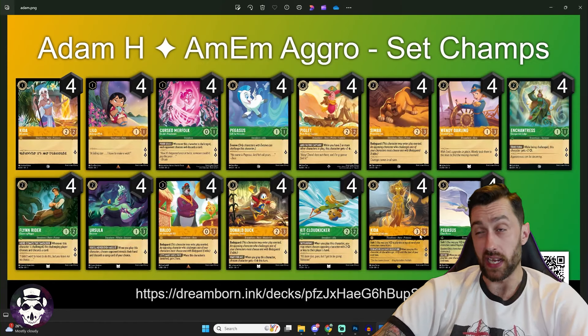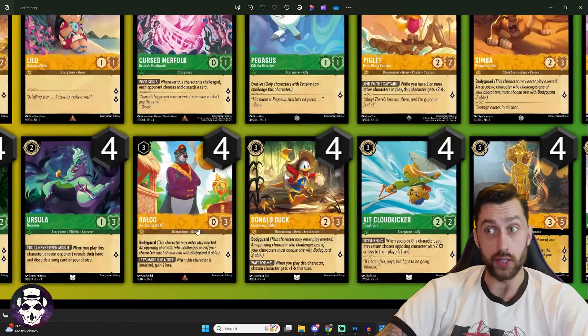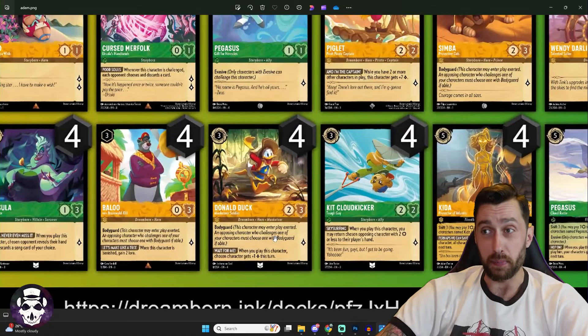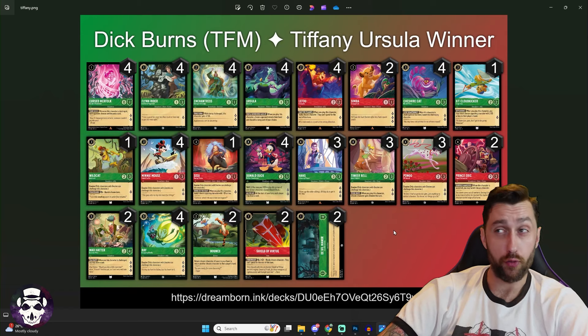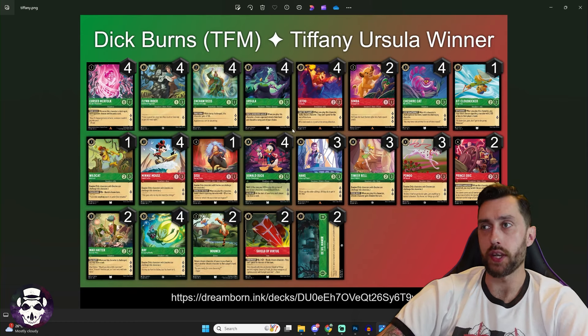Our final Emerald Amber list is a full-on aggro deck. Running the four Kida package but no Under the Sea — she's just there for a free questing turn and board control. Four Lilo for aggressive questing, four Merfolk, four Flynn Rider, four Piglet who gets plus two lore with two other characters on board, four Simba as Bodyguard, four Wendy Darling questing for two on a 1/3, four Enchantress questing for two who gains plus two strength while being challenged, four Ursa to snipe Be Prepared and Grab Your Swords, four Baloo with Bodyguard who gains two lore when removed, four Donald Duck for card draw and aggressive questing, four Hans questing for three, three Tinkerbell, four Pongo, two Eric for removal, two Mad Hatter questing for three who draws a card when challenged, four Ray with Evasive questing for three, plus bounce, Shield of Virtue for re-readying, and DeVil Manor as an aggro location. Congratulations to Adam.